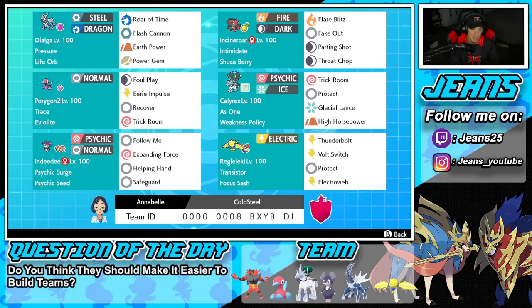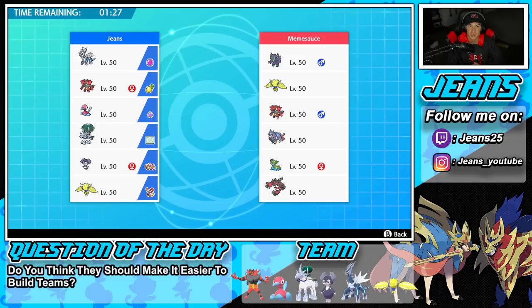If you guys want to run this team yourself, the rental code is at the bottom of the screen. Let's hop into the Master tier and get rolling. As you guys know, the past couple videos I've been rocking out with off-meta teams, but I figured I'd bring you guys a nice meta team. It was about time we get ourselves a strong team.